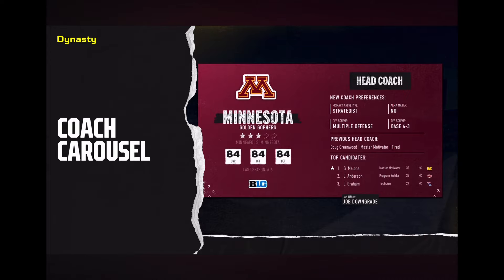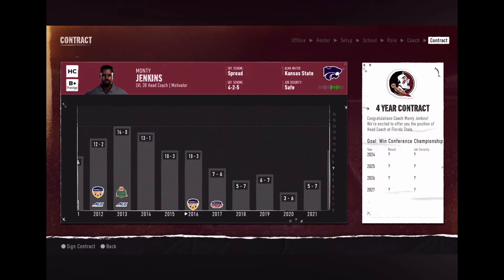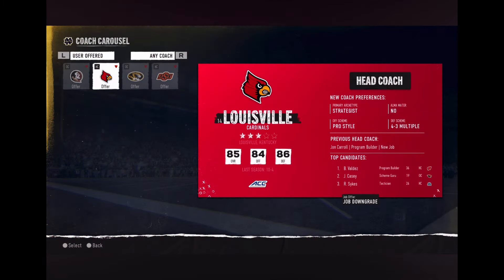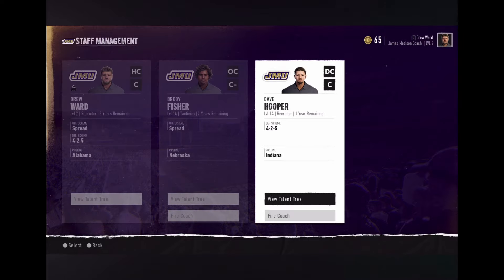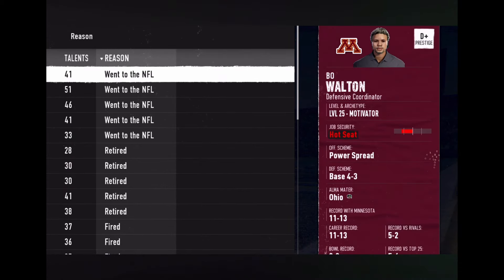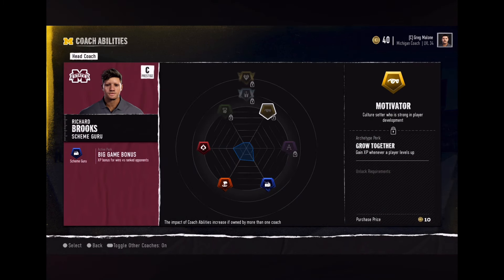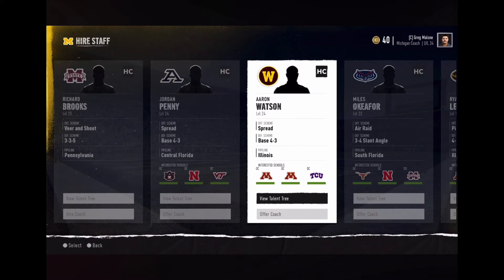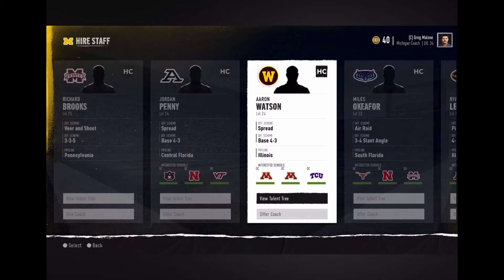The coaching carousel is an important part of every coach's journey, whether you're the head man at your dream school or working your way up. Head coaches in dynasty can actively manage their coordinator positions — if one of your staff takes a job elsewhere or you decide to cut ties, you can use the carousel to replace them. Every coach has a unique skill tree, so think about how you want to build your staff — doubling down on strengths or seeking balance for a well-rounded team.